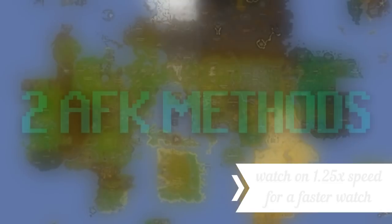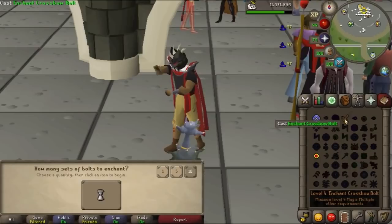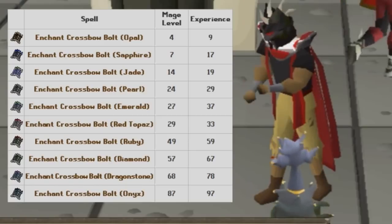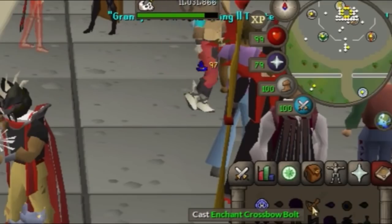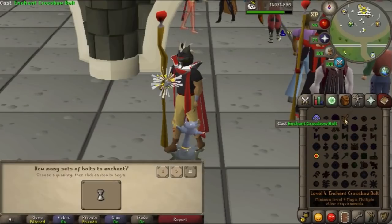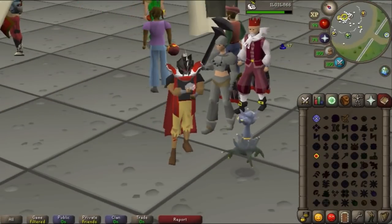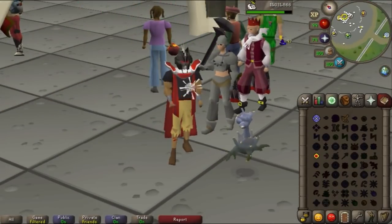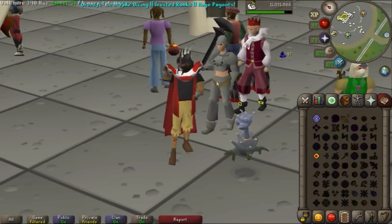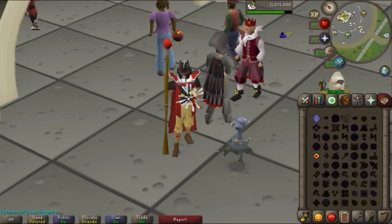I'm going to start the video off with 2 AFK methods to get your magic up. At only level 4 magic, you unlock the Enchant Bolt spell and this spell can be used in 2 ways. If you're looking for faster XP rates, you can keep clicking the spell to cast it every single game tick. If you need to AFK, this spell is great because once you cast it once, it enchants 10 sets of bolts. At higher levels, this spell is a lot better than alching, so if you're one of those people that likes to high alch, definitely look into bolts because they're a lot more AFK and most of the time they're even faster XP as well.